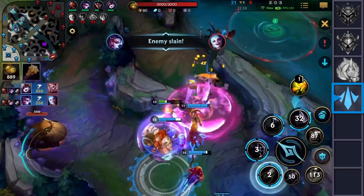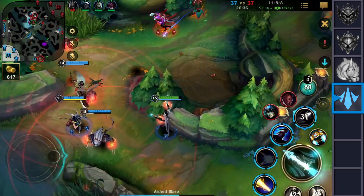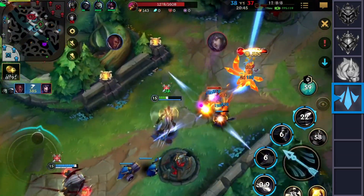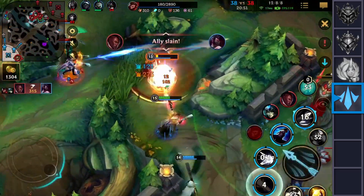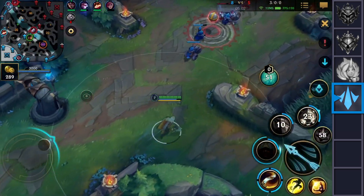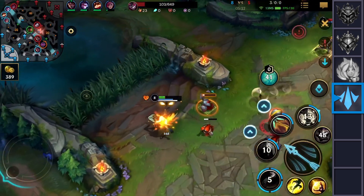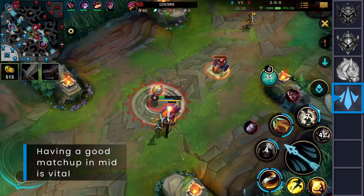As a consequence the roamer usually has laning agency early on or acquires it at a specific level. With the mid lane being the centerpiece of the map, the roamer is constantly able to move to other lanes while the T1 protector cannot follow into the fog of war and is forced to either sit mid lane or look for a proactive play elsewhere. If you want to win most of your games playing mid lane, one of the most important things is having a good matchup. Having a champion that is substantially better than your opponent is really a game changer.